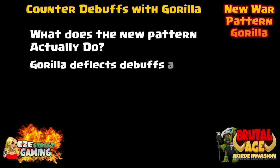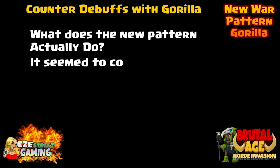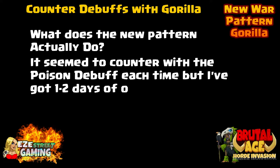Now what does the new war pattern actually do? It deflects debuffs - counters and deflects them so they don't land, and it counters with its own debuff. From what I've seen so far, it counters with a poison debuff.